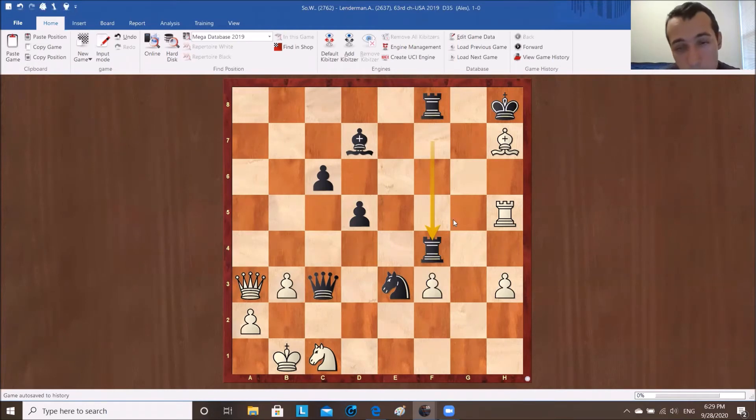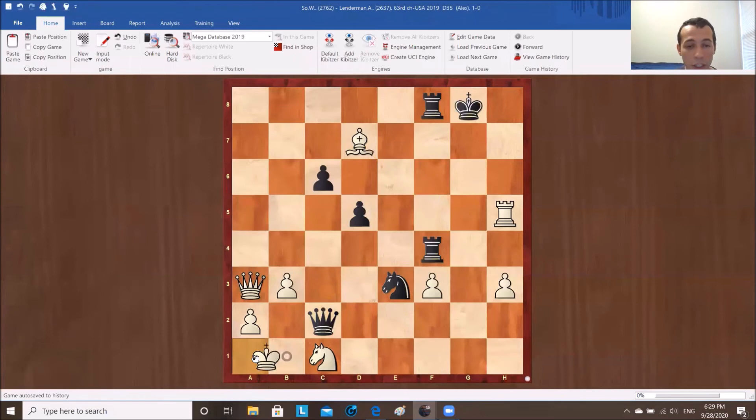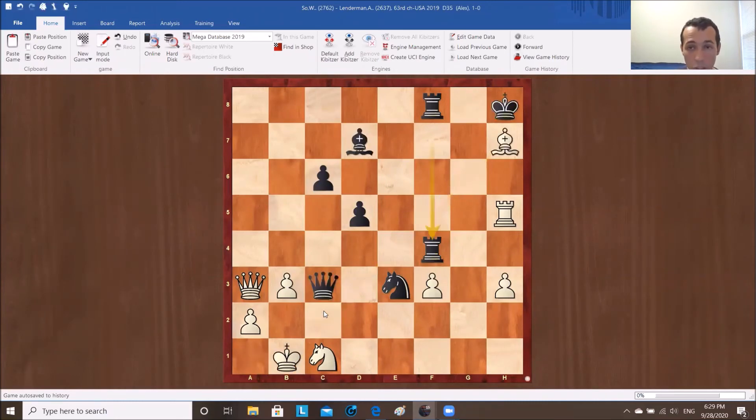So bishop d3 and rook g5. Let's see. If we go bishop f5, king g8 — there is no easy follow-up. It looks like king g7, but king g7 nobody will play, because then queen e7 is going to just lead to mate. The problem with this line for white is that the bishop now hangs. We can take it, but then he starts checking us, and even queen g6, knight c2 — we lose our momentum and might even end up losing. So we have to be very careful.